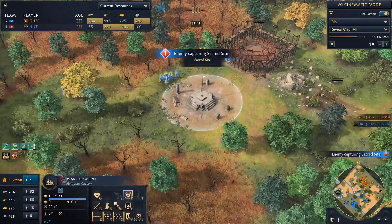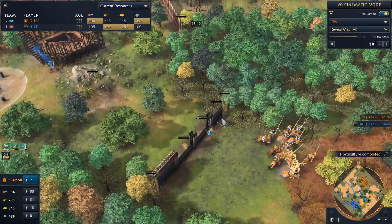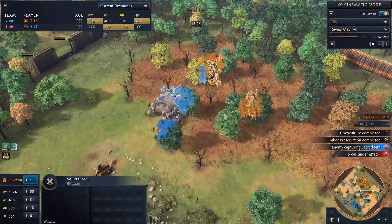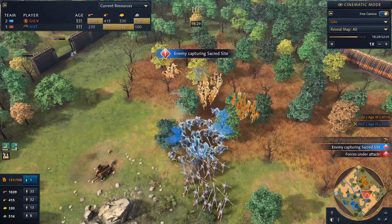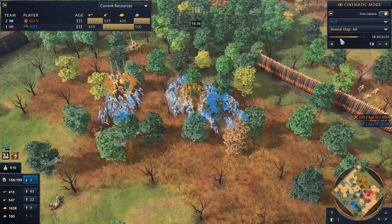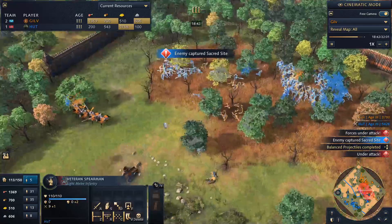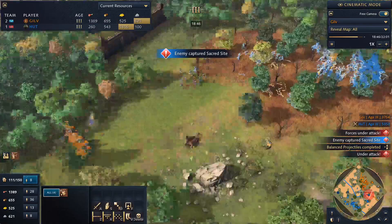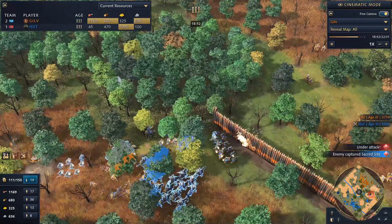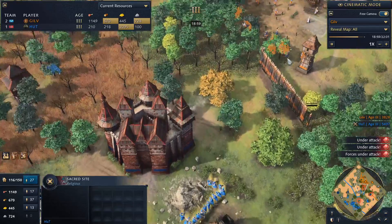Hut is going to start trying to take sacred sites with these quick warrior monks; gilv is trying to wall off and deny being cut off from the midsection. Gilv does have one of the sacred sites under his control at the moment, but hut just has a little bit too much here. Gilv has the right units but not quite enough ranged, and on top of that the spears have free reign on the cavalry. Gilv takes a rough fight there — he was down about 20 pop going into it and walks away about 40 pop down. Hut is going to be getting another 200 gold generation per minute.